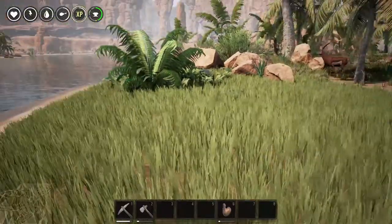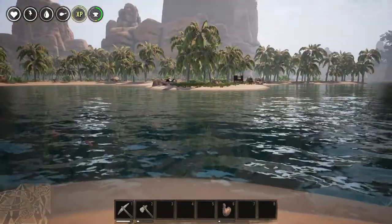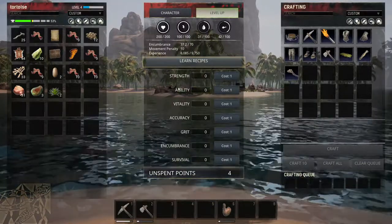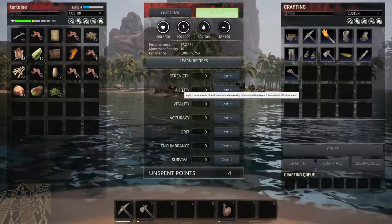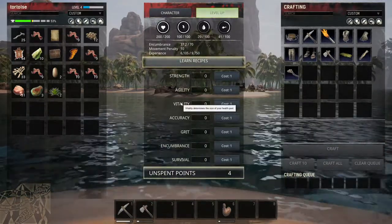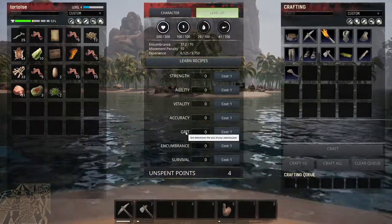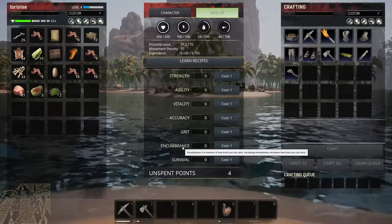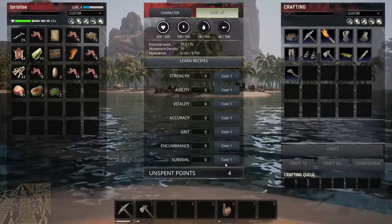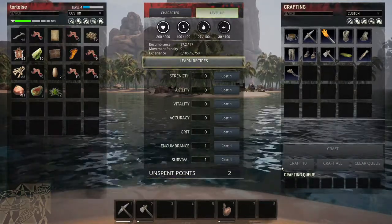Let's go over our skills while we're here. Strength is damage with melee weapons. Agility measures your ability to move in different clothing. Vitality gives a bigger health pool. Accuracy affects ranged weapon damage. Grit is the size of your stamina pool. Encumbrance is how much you can carry. Survival affects how fast you metabolize food and water — the higher it is, the less food and water you'll require.